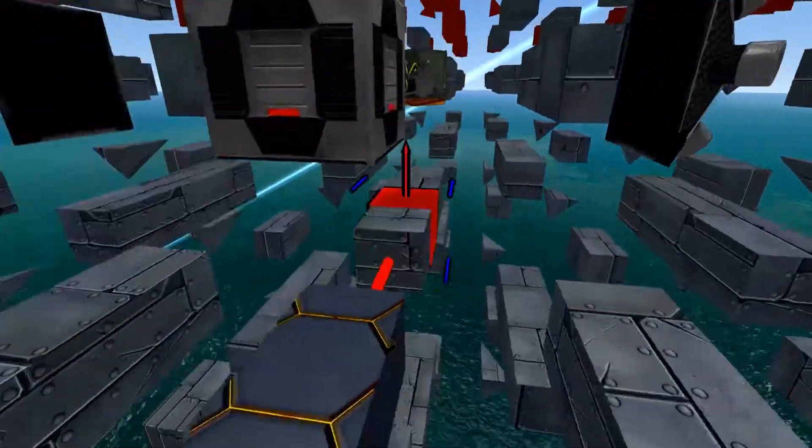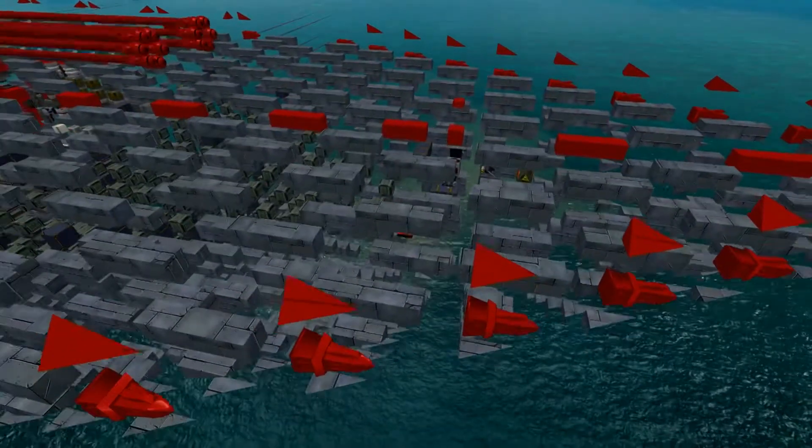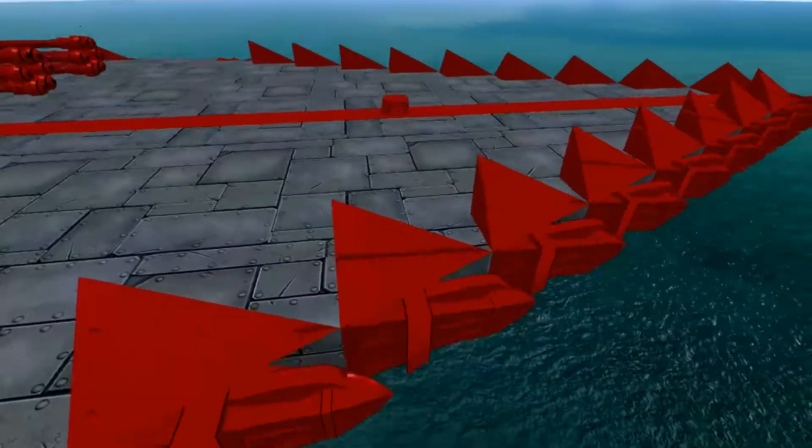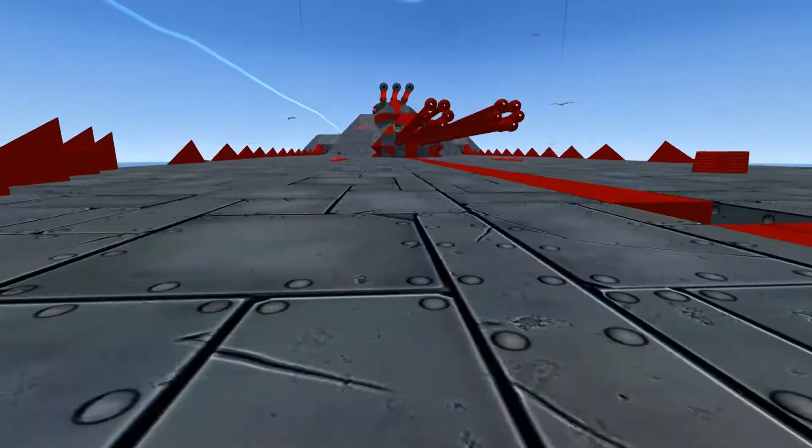It looks like the front is a solid block — 10 metal. The bow is a solid block of 10 metal. This is impenetrable from the front, that is for sure.